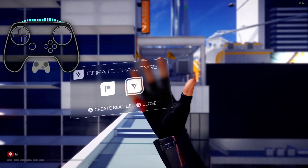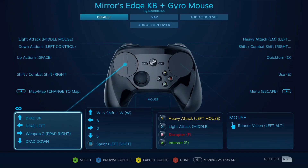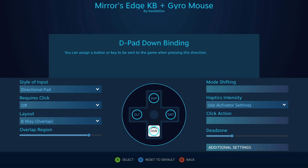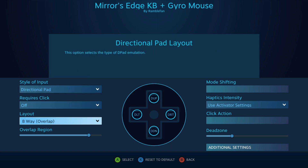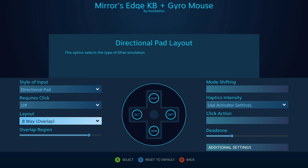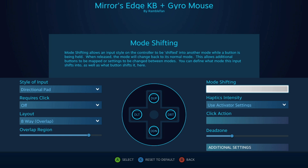The left pad is just a giant d-pad — no click, no haptics, and eight-way overlap. What the heck. Doing this now, I would make it four-way, no overlap, high haptics, and probably up the dead zone a little bit. But actually I wouldn't even do that because I would be using the left pad for movement instead.